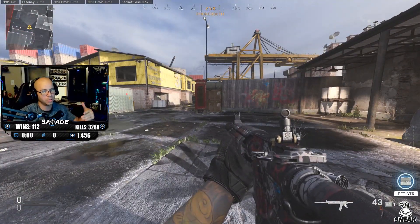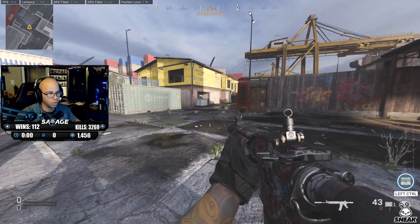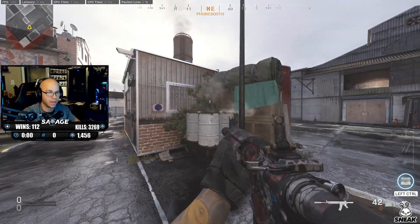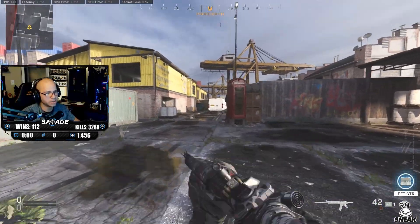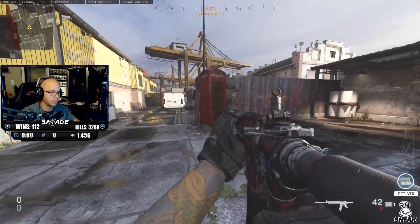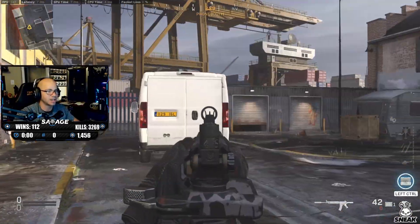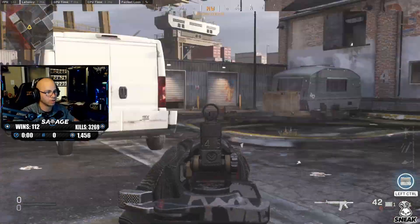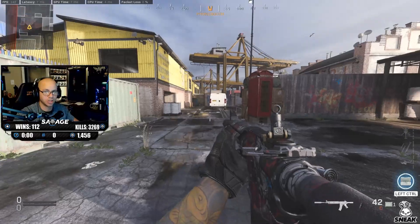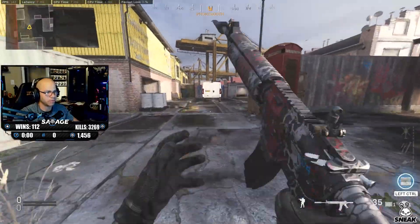Let's say there's a guy sitting right here — whether you know he's there or not, you should always be checking your corners as you enter buildings and round corners. What normal players would do is walk up, look around, and then they're dead. More skilled players will jump and shoot, which is not a bad technique. But the best option would be to slide into it and you can pre-fire as you're sliding — it's just the best way to do it.